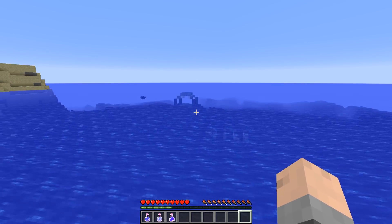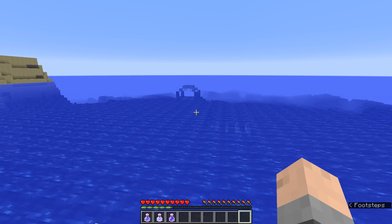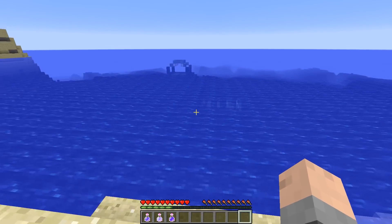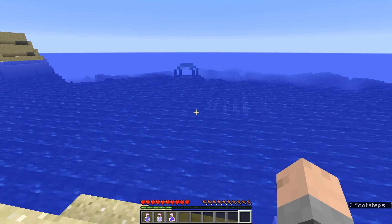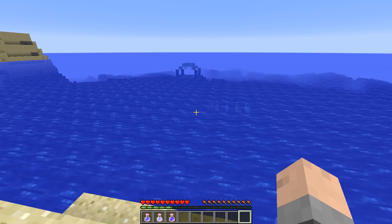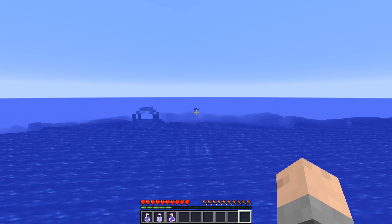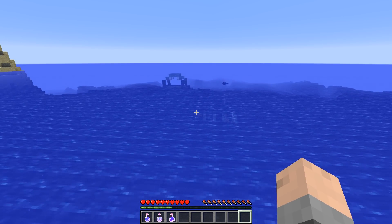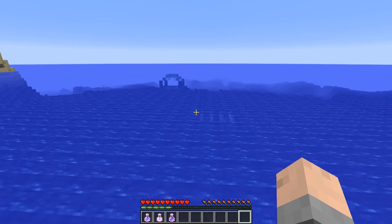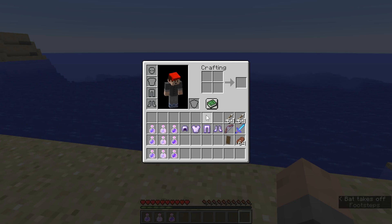Here we are inside of Minecraft, and the first thing we've got to do before we kill a Guardian is obviously find the area down here — the ocean monument. So we're going to be fighting some Guardians and then some Elder Guardians. Guardians are much simpler to kill; they're those guys right there. The Elder Guardians are larger and they have 80 hearts of health, so much more difficult. Once you've found your ocean monument, the next thing you're going to need to do is equip up, and I'm just going to use iron equipment for this episode.